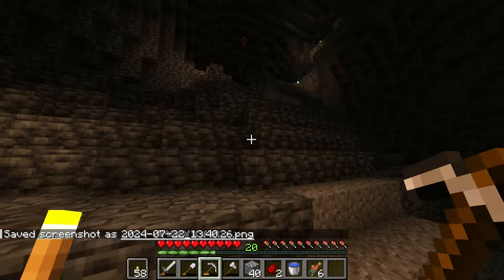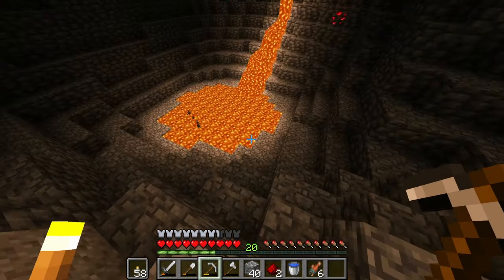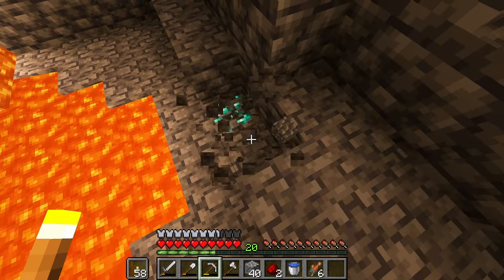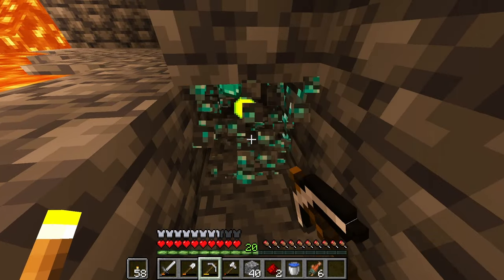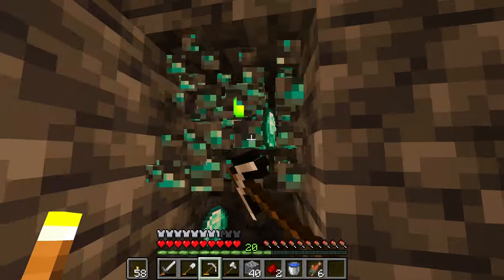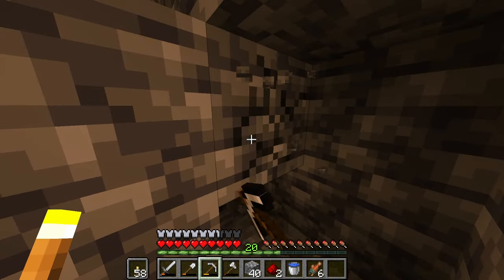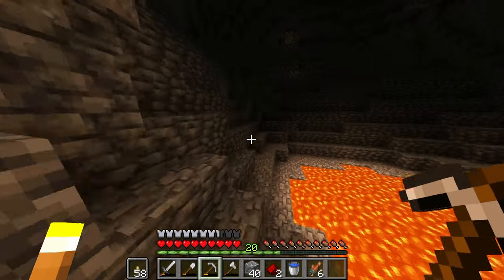That was just one though. There's one there — I saw three. There we go. That is right next to the lava where it's extra dangerous. One, two, three, four. Oh yeah! That's lovely — five diamonds! We can make a diamond pickaxe now and an enchantment table.